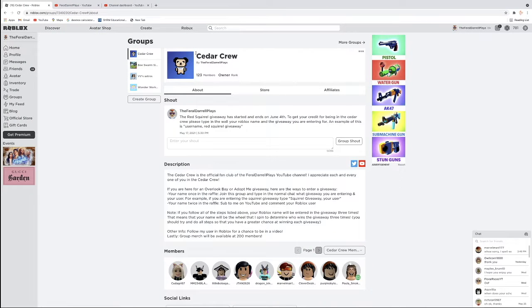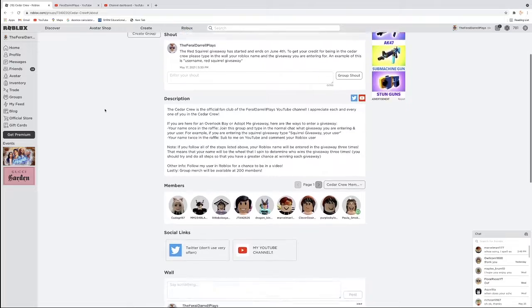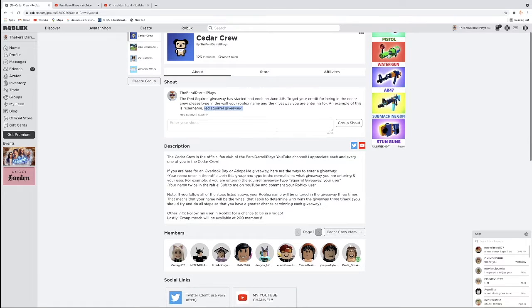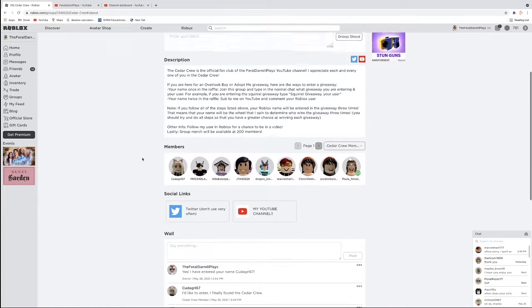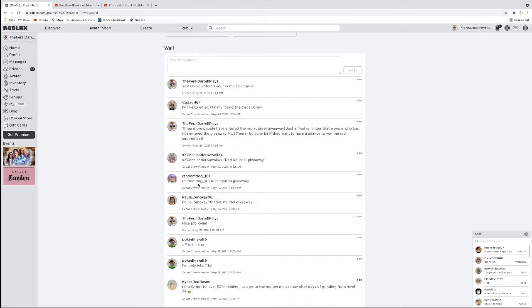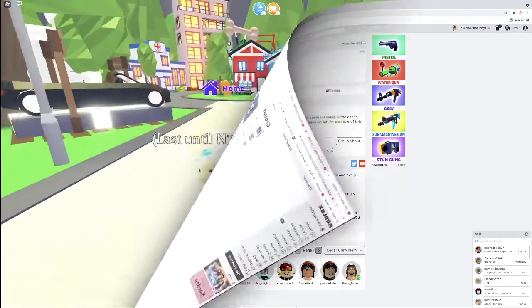Here in Roblox, here is my group, the Cedar Crew, right here. We have 123 members, and this is where I host most of my giveaways. I do have monthly giveaways on my channel. Currently it is the Red Squirrel. All you have to do to join the Red Squirrel Giveaway is join this group, then comment your username — for example, Random Dog underscore 101 Red Squirrel Giveaway. That is all you have to do.